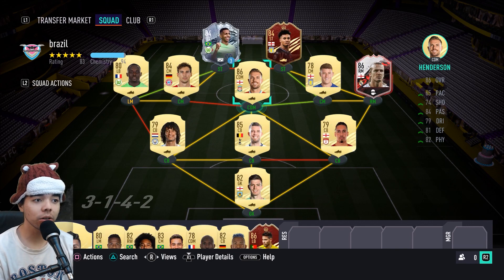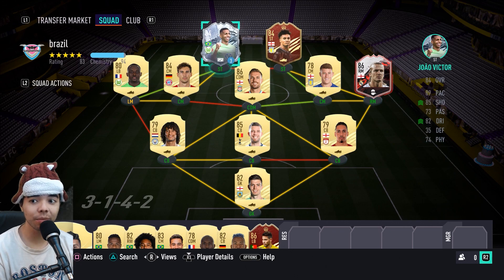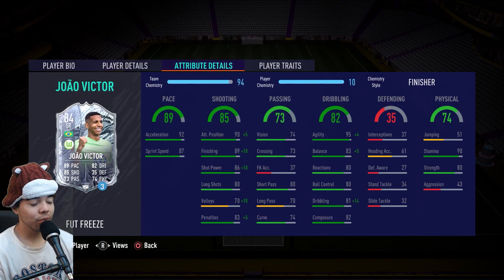Anyway, we're back with another video. This is the team I'm using. I'm gonna start backwards — I'm gonna show you the team, and then I'm gonna show you the guy. It's Joao Victor. He has an item and it's an SBC, so I don't love SBCs because it's a sunk cost in the sense that you put the card in, you don't get the money back if you want to change him later.